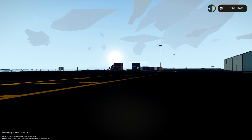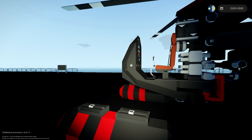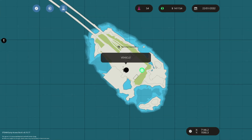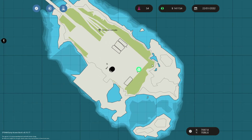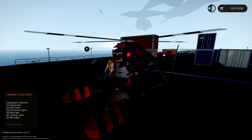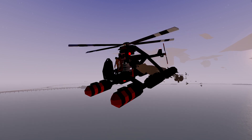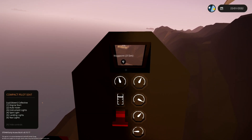I've just had a thought — maybe when you're exploring it'd be quite nice to not know if you can buy an island straight away. Maybe you'd have to fly here and look at the billboard to see if it's for sale and how much, and then it could appear on the map so you don't forget. I think that'd be quite cool. Anyway, now I'm heading back to base.